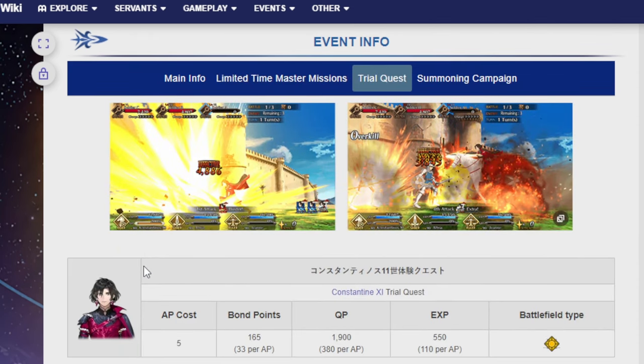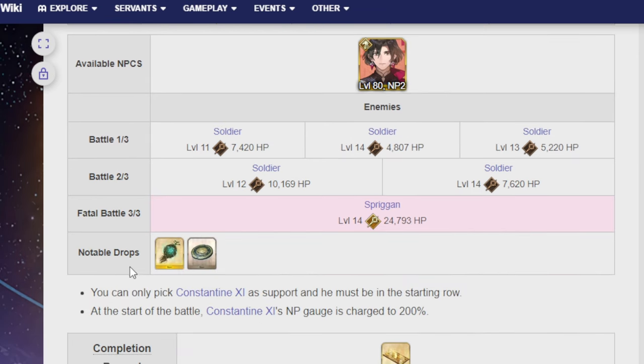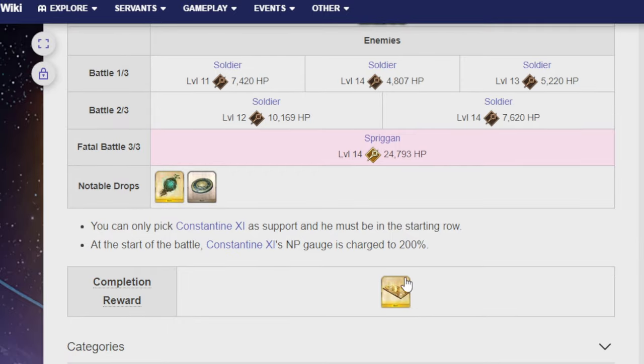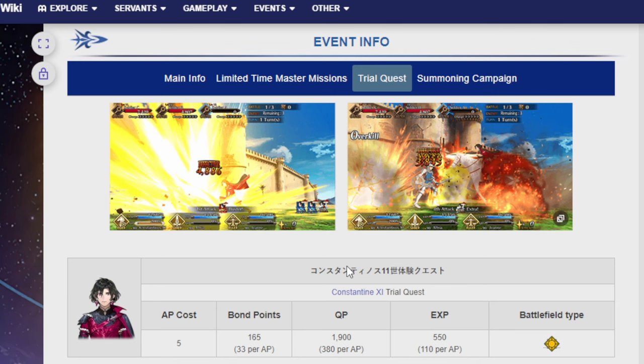A trial quest will be opened up for Constantine, which you can go in there and check out Constantine for yourself if you so wish. You can only pick Constantine for this one, and at the start of battle, Constantine's NP gauge will be charged to 200%. They really want you to just check them out — try before you buy, basically. And you'll get a single ticket, so no matter what, make sure to do it. It should be very easy — they should be factored to completely destroy them with the unit given.